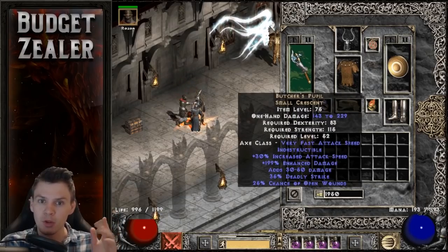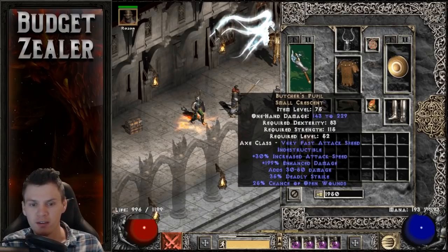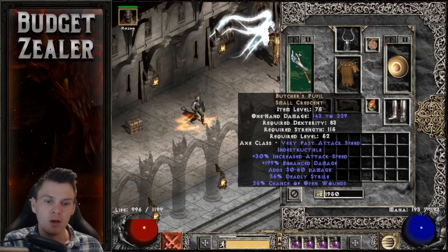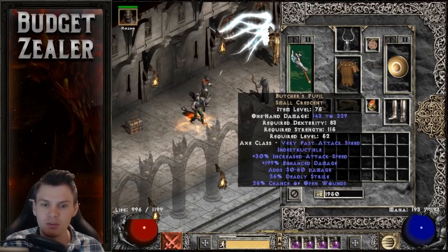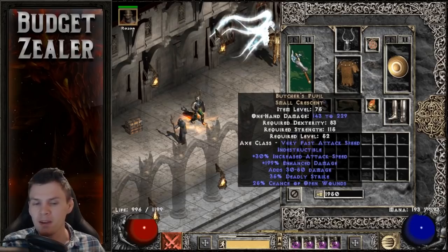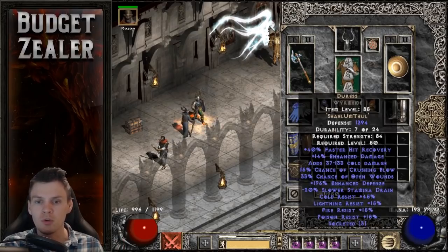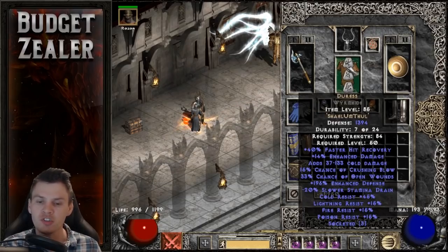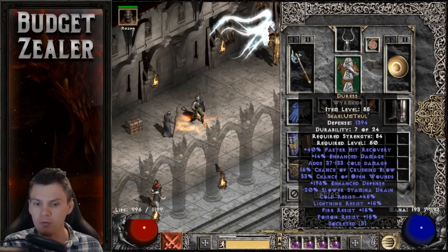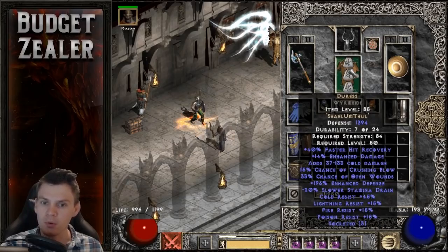For the weapon, I'm using an upped Butcher's Pupil — this one is 199% enhanced damage, 1% off perfect roll of 200%. It's indestructible, has increased attack speed, deadly strike, and open wounds, so I thought it was a really good single-handed weapon. I paired Butcher's Pupil with the runeword Duress — Shael, Thul, Amn — I love this body armor. Super budget: faster hit recovery, crushing blow, open wounds, and all four resistances. It's a great body armor to pair with Butcher's Pupil, and I'm stacking a lot of open wounds between the two.